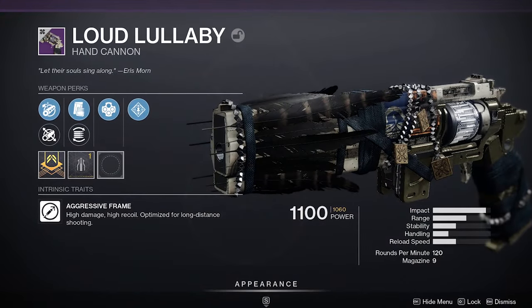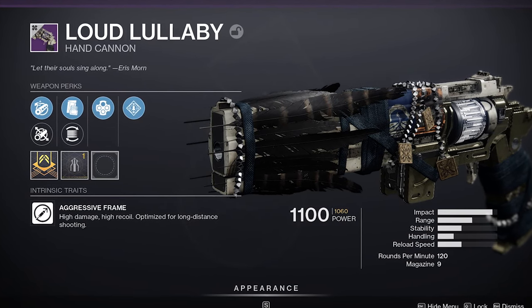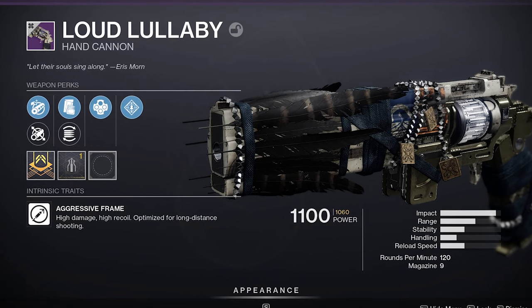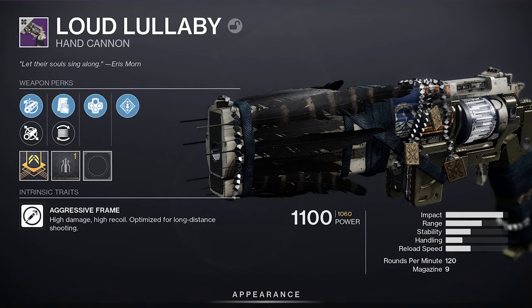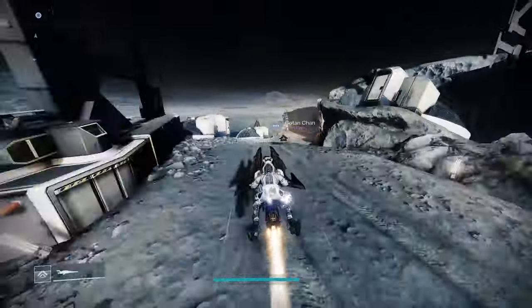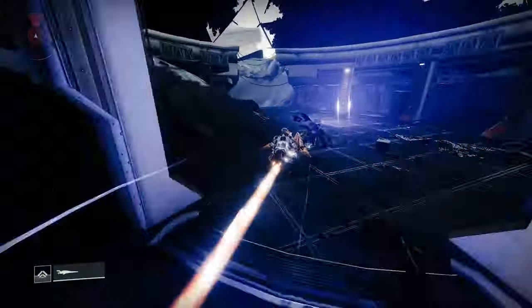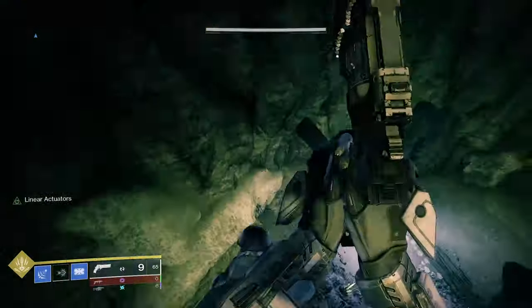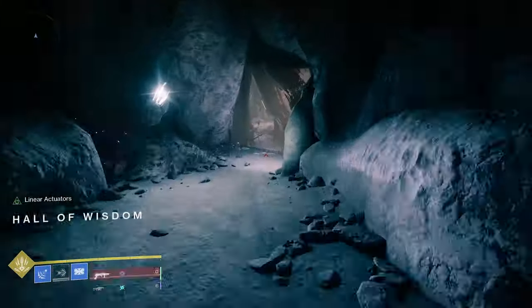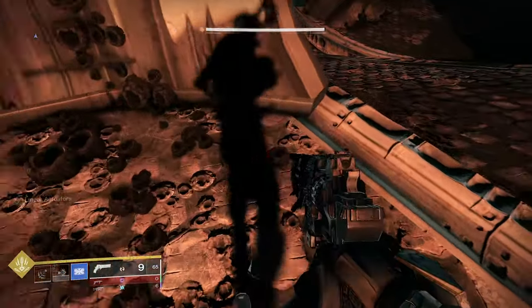Next up we have the Loud Lullaby, a 120 RPM primary hand cannon. To acquire the quest you're going to have to complete the entire Shadowkeep campaign until Eris Morn basically hands the quest over to you. Now that you've acquired the quest, you're going to be looking for something called the necromantic strand. Head over to the Sanctuary landing zone and follow the path I'm taking on the screen — it's going to lead you to where the necromantic strand is. Once there, just interact with it and get eliminations and finish activities.